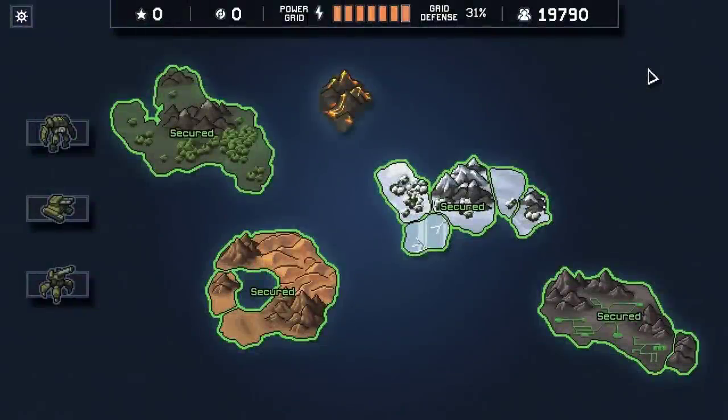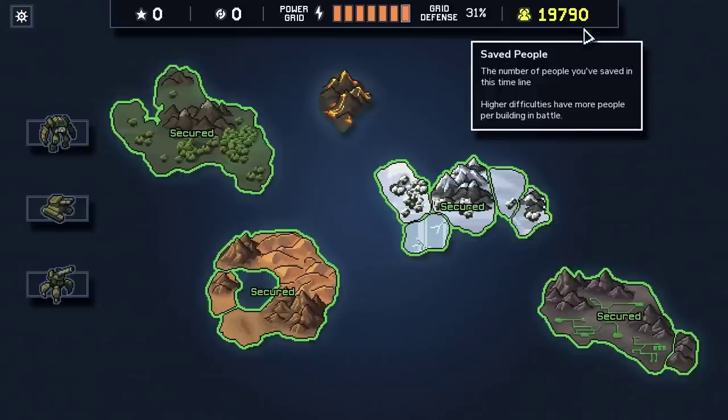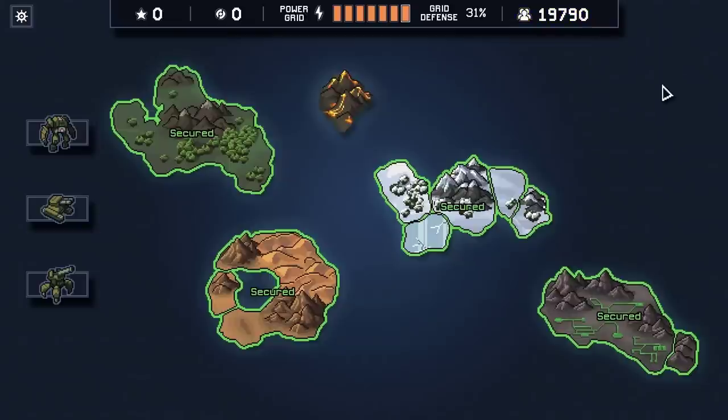Hello everyone, Vanguard of Valor here, and welcome back to Into the Breach. We finished all four of our islands with flying colors. Not once did we fail an objective, and we only lost a total of 210 lives in the process, which was two single buildings. So overall, this has been a pretty smooth run.